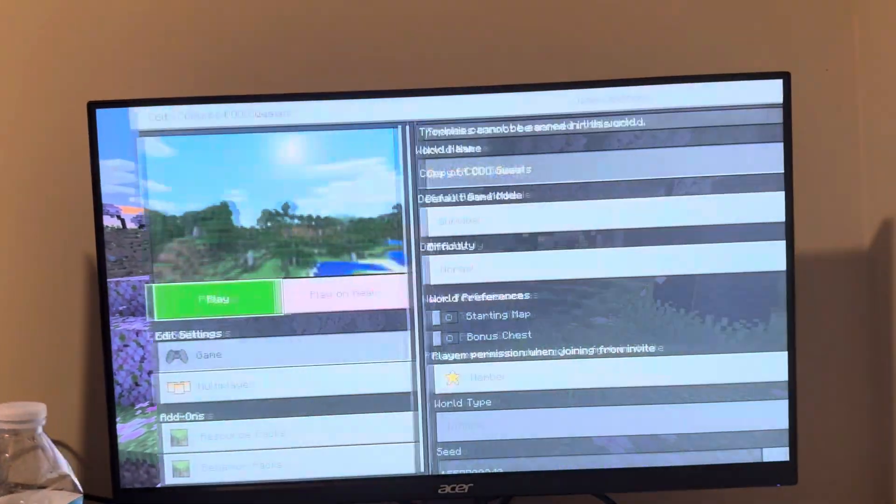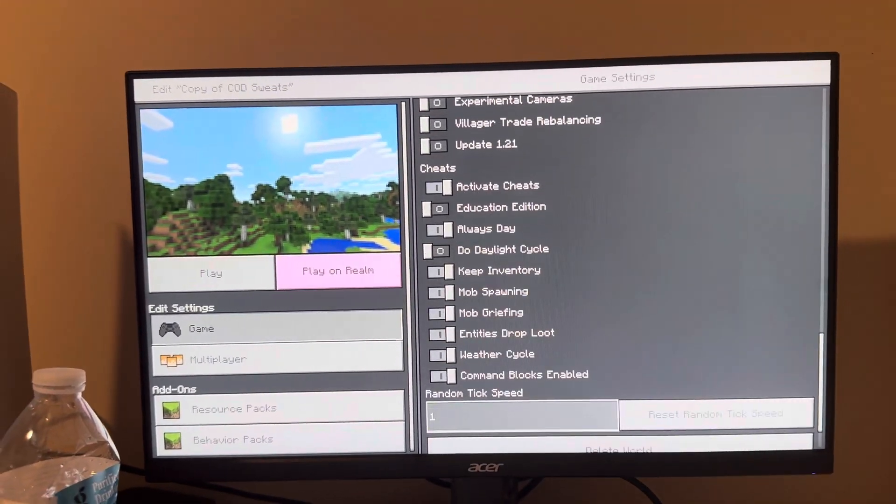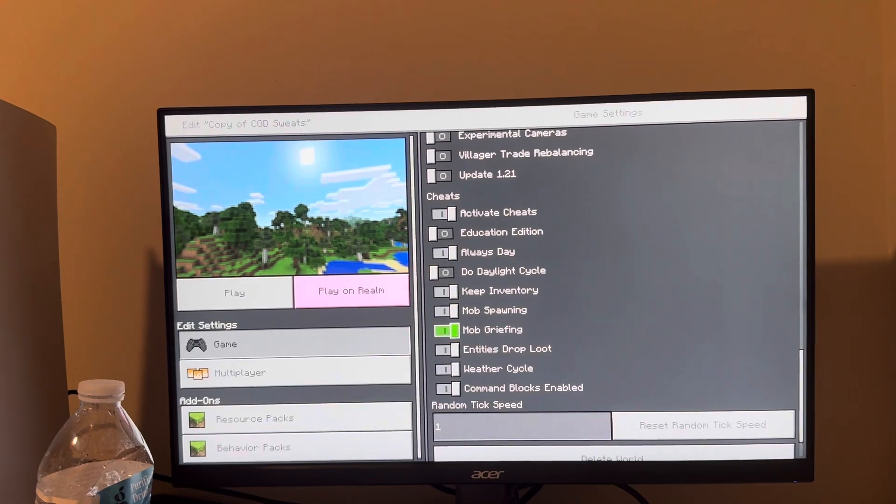You guys do this by going to Edit on your world, then Game Settings, going all the way down to Cheats, turning on your cheats, and you can turn on and off mob griefing right there.